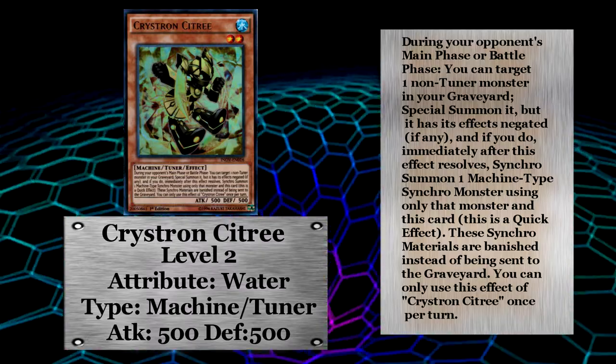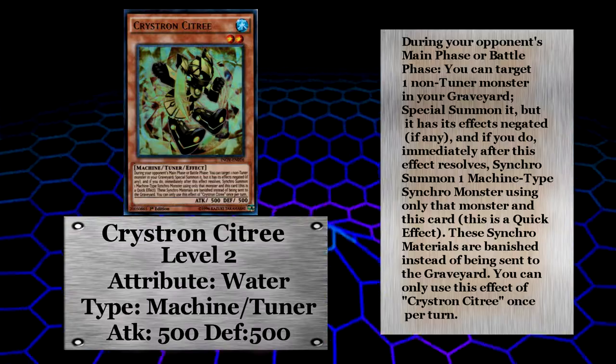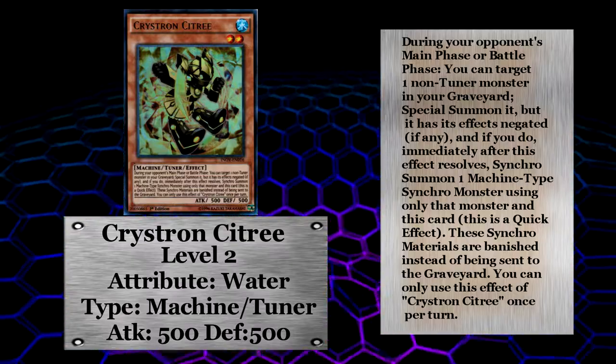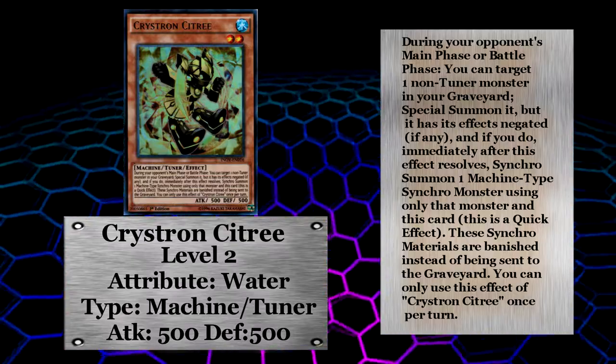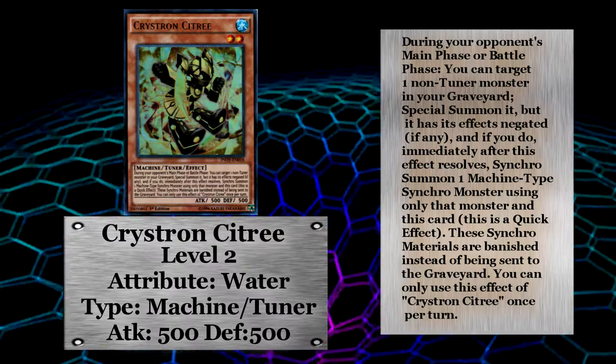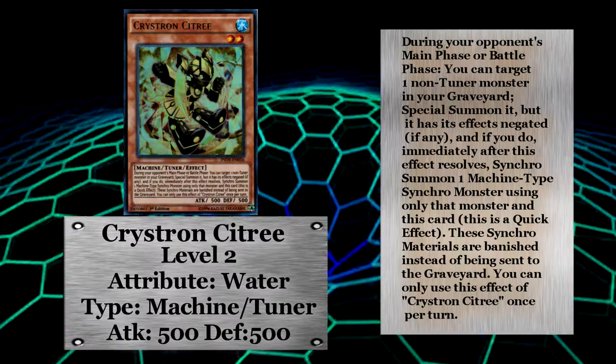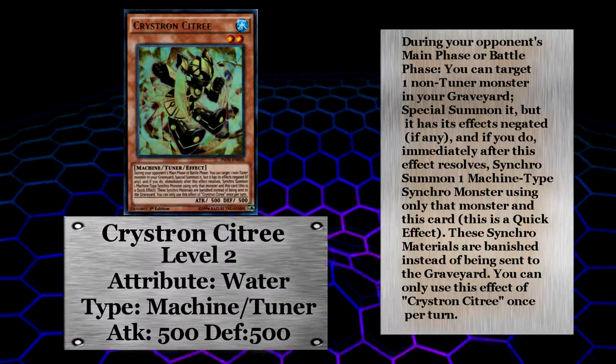Christron Citri is the level two tuner for this archetype and it is way more useful than Quan — and actually more useful than Rion too — since Christron Citri pulls a monster out of the grave to synchro with, and after you use those two as material they get banished instead of going to the graveyard. This is a really awesome part of Citri's effect.